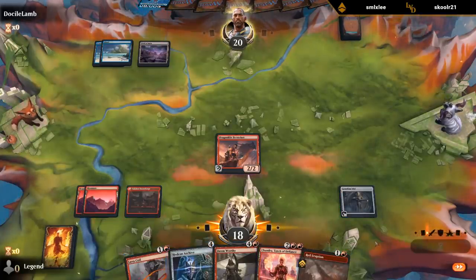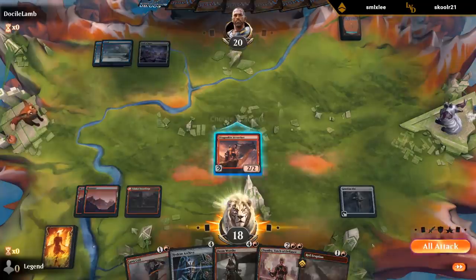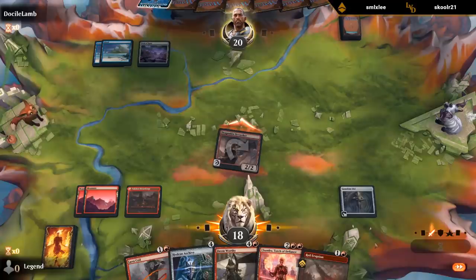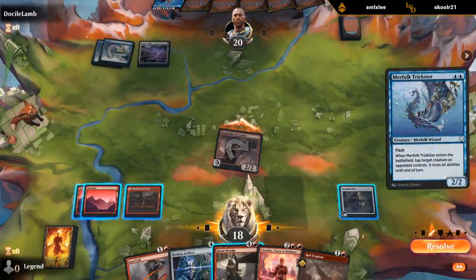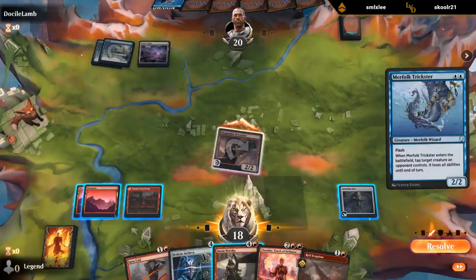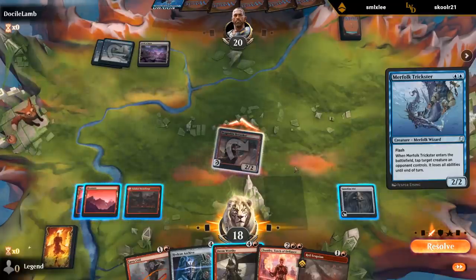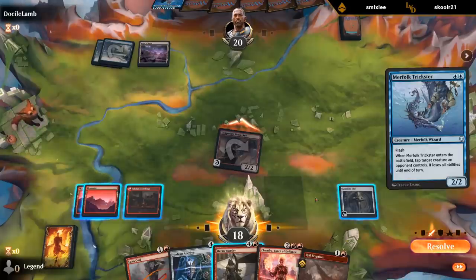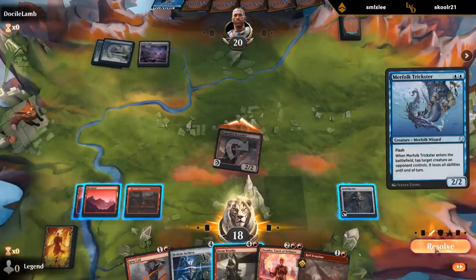We'll just attack and see what happens. I could just go: play lands, make a dragon — so they're taking a pretty big risk by letting me attack. They had a Trickster which I can let the trade happen, or I can cycle Deem Worthy to kill it, or let the trade happen and then cast Chandra and just deal two damage to them. I think I just want to let the trade happen and resolve Chandra.